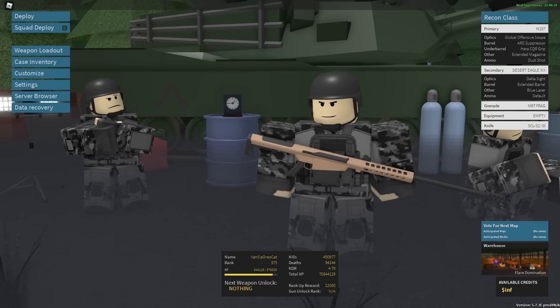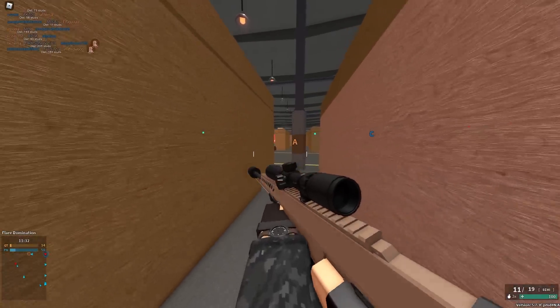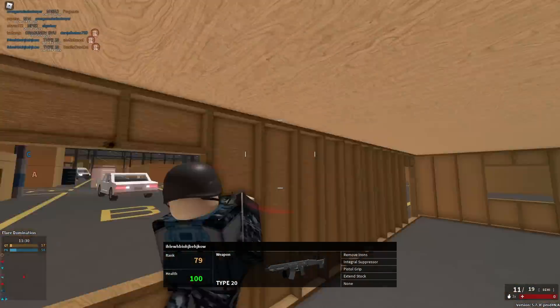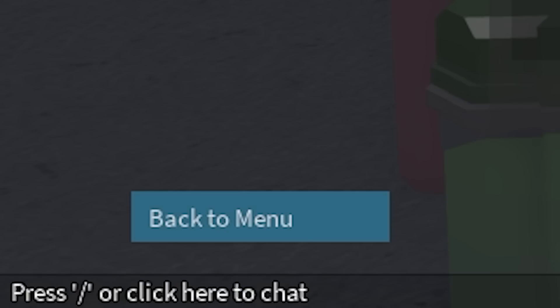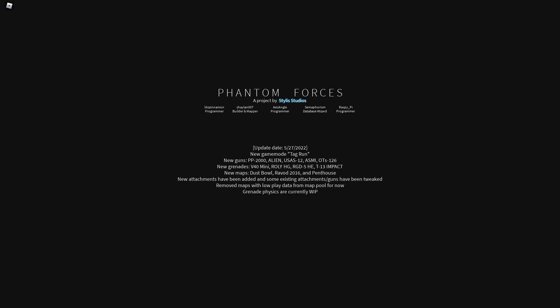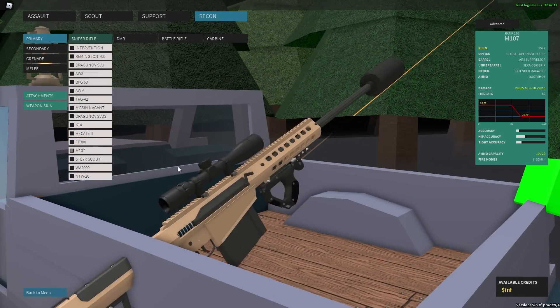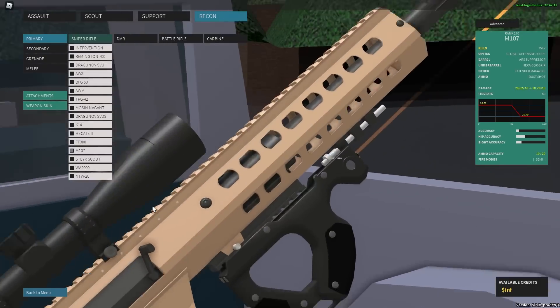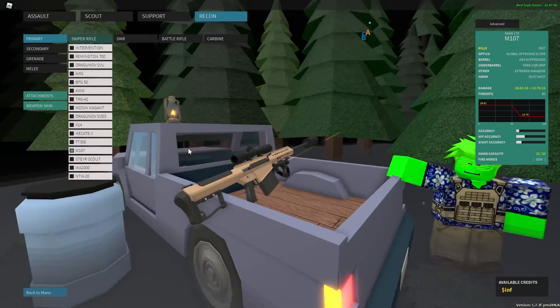Oh, warehouse — okay, I don't mind that. Instead of M-sliding, we could just walk. That's basically as fast as sprinting anyway. If it's the same server, the video is over. If you guys enjoyed the video, press the like button. This gun is absolutely atrocious, and so is this game.